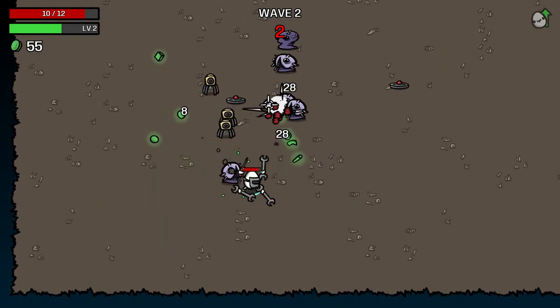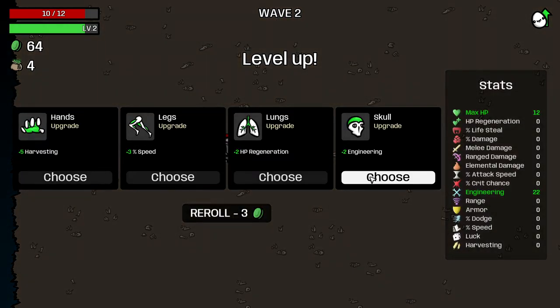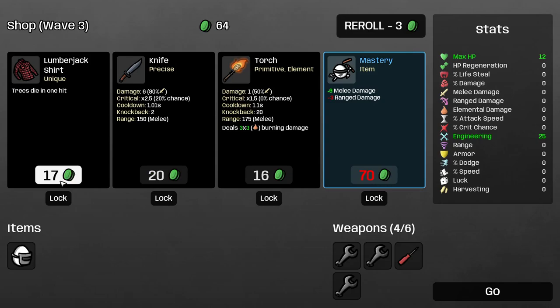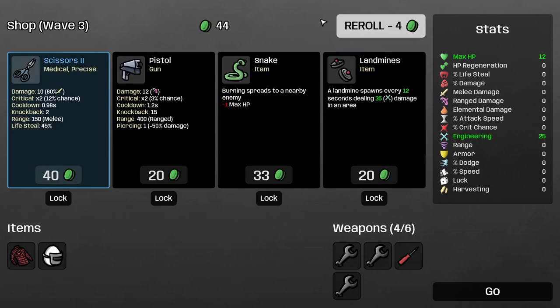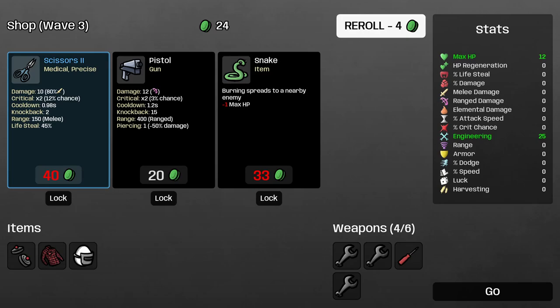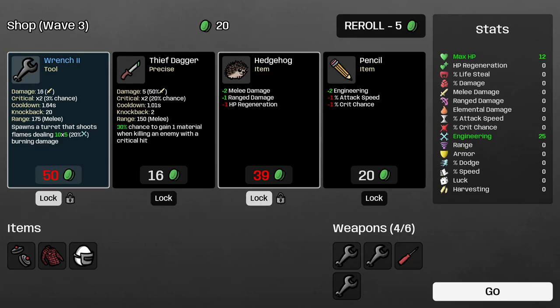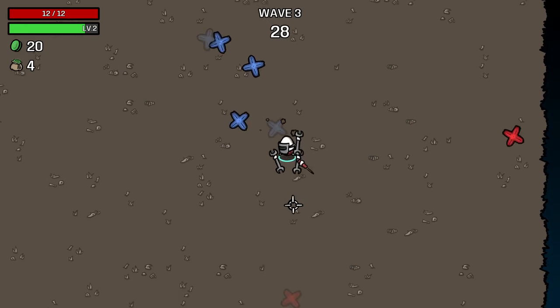I've been checking that out and was having a lot of fun — playing it on the plane and stuff. More engineering here, definitely grab that. Go with the landmines here. And there's another wrench there, we'll lock that in. Probably want to lock in some melee damage — that sounds good to me.